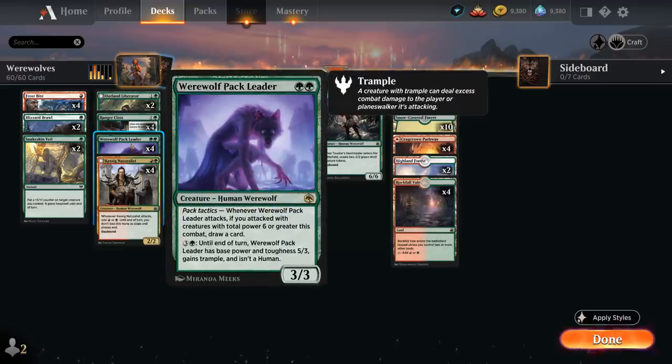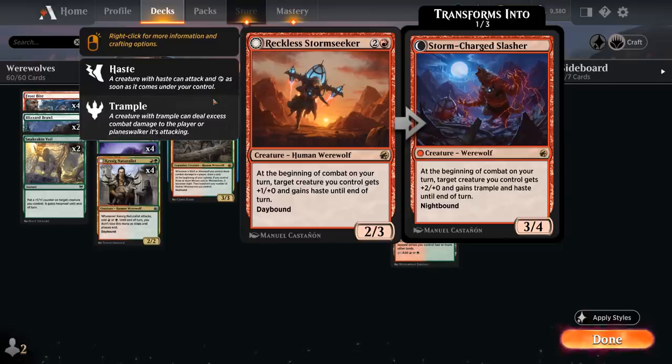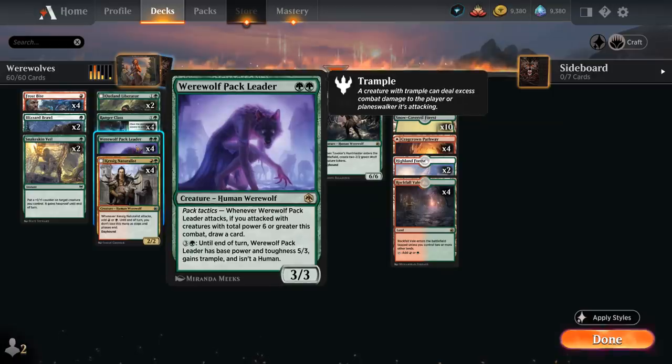Werewolf Pack Leader — not from Innistrad but still very powerful — is a 2 mana 3/3 with pack tactics: when the Werewolf attacks, if we attacked with creatures with total power 6 or greater, we draw a card. Pack Leader sets up a very nice turn 3 with Stormseeker — we give itself haste and attack for 3, dealing 6 total and drawing a card with Pack Leader, very difficult for the opponent to recover from if we're on the play. It also has an activated ability for 4 mana that turns it into a 5/3 trampler until end of turn.